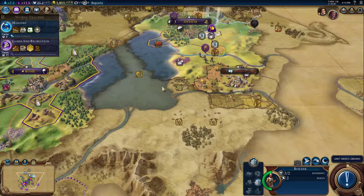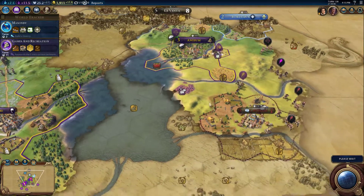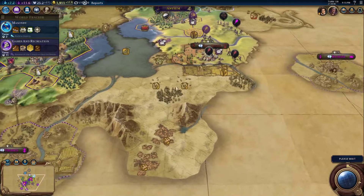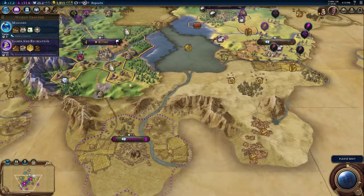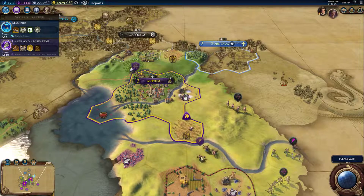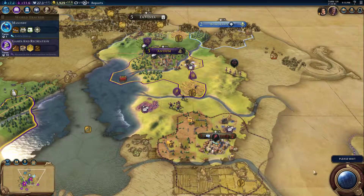That settler — those guys are gonna go around again because for some reason they don't want to go through here. But that's alright, explorer goes out this way a little bit so I can see what's around. I still like how I've got this nice little mountain pass going all the way through to protect my guys. Are you guys just gonna run back and forth? Figure out what you're doing.